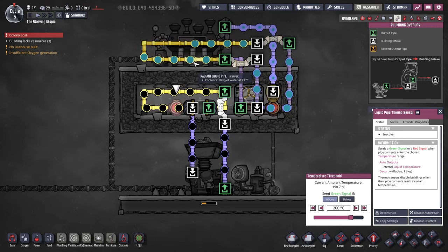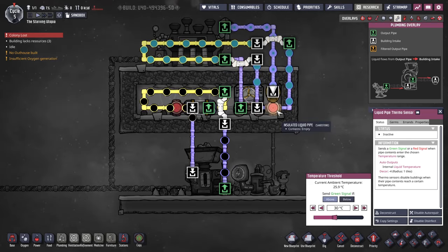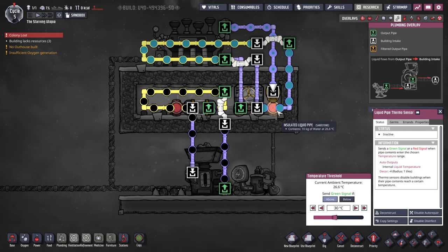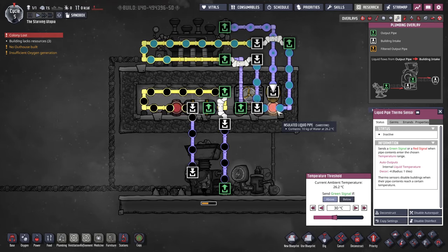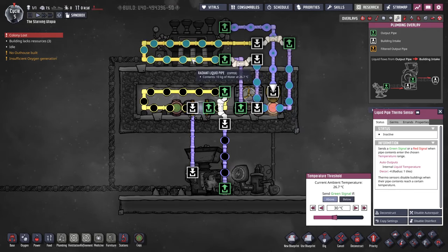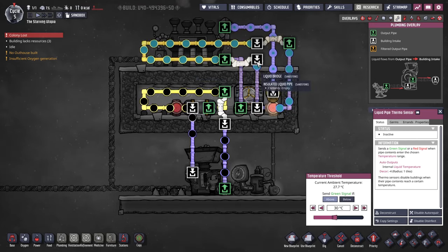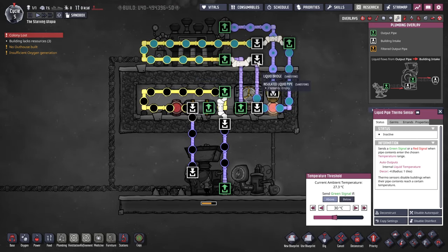The cooling is needed because the steam turbine generates quite a lot of heat and will stop working at over 100 degrees Celsius. As we already have a steam room, we can simply add the steel AquaTuner to it. This is controlled by a thermo pipe sensor, which will turn on the AquaTuner when the liquid is too hot, and I typically set this to a dupe-safe value, say to turn on at above 30 degrees. Make sure you use water or polluted water as the coolant, and loop it behind the steam turbine, watching out for the turbine output. You'll also need to include a bypass with a bridge to ensure that the flow continues when the AquaTuner is not on.